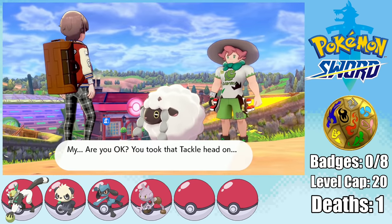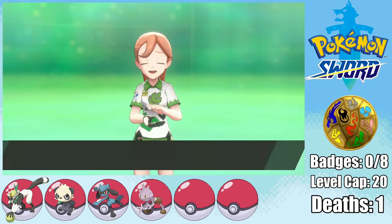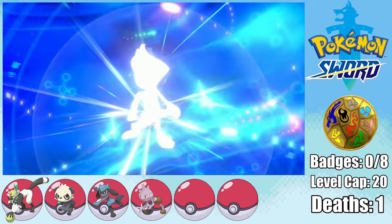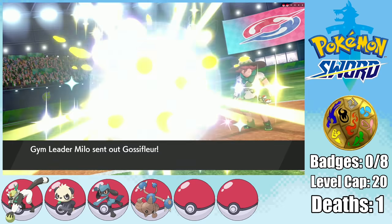But not before I make fun of Milo! My goodness, boy, has puberty only struck you from the neck down! Anyway, that's enough British for now. While we're fighting this gym trainer, Tyrogue actually gets to level 20, and since its attack and defense are the same value, it evolves into Hitmontop — my favorite Hitmon. With that, it's finally time to take on our first gym challenge versus Milo.